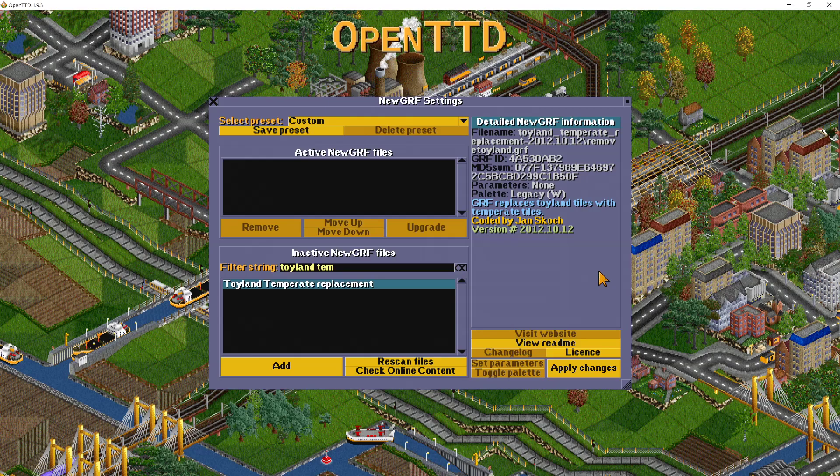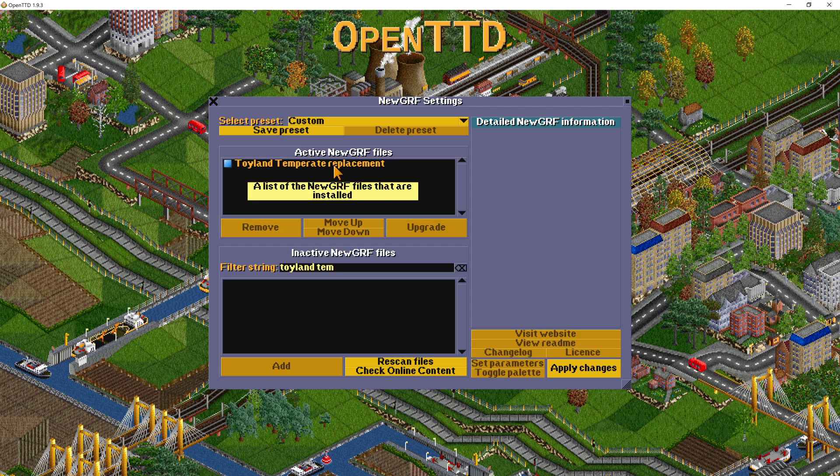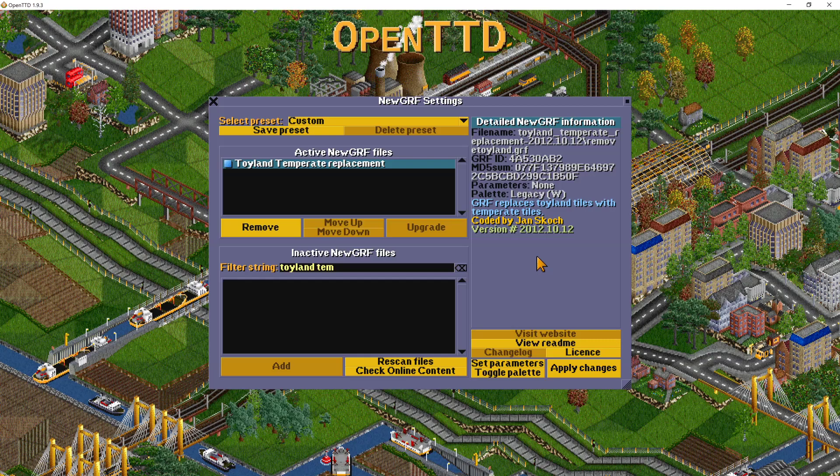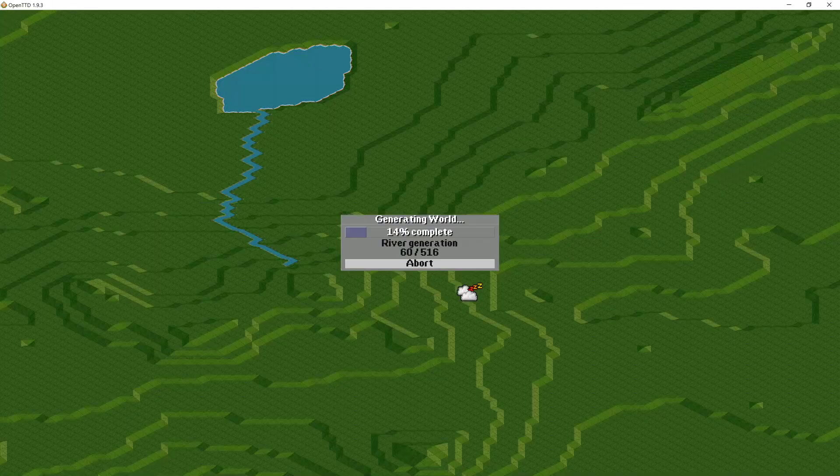Here is the first option for today: the Toyland Temperate Replacement. You can see it listed in my available GRFs. If I select it and add it, it will appear in my active ones, and up here you can see the information about this particular mod. We're going to click Apply Changes, close the window and start a new game. We're going to select Toyland and go in.